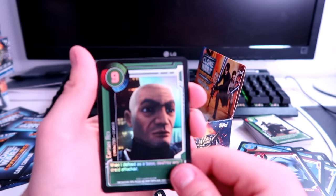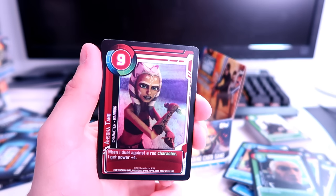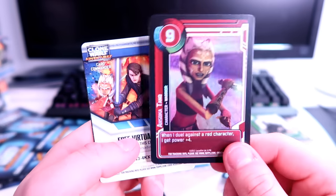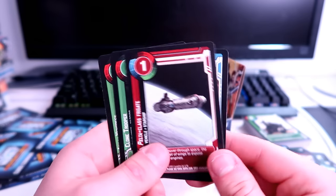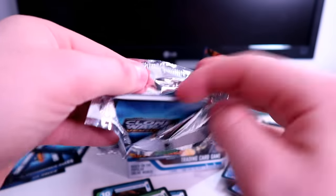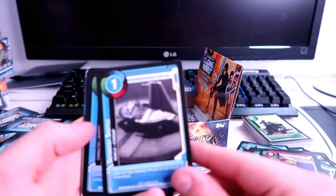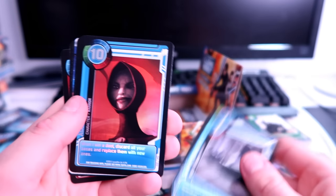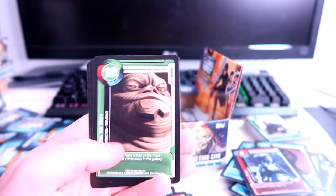Ahsoka Tano in holo foil — my camera stopped recording briefly so hopefully not much was missed. Commander Jet again, more repeats — I guess it makes sense as we near the end of the box. It might not even be worth opening the other three boxes since they'd potentially all be repeats. Yoda. Separatist shuttle. Asajj Ventress — a new version of her. Aayla Secura in holo foil — nice. Jabba the Hutt — seen him before.